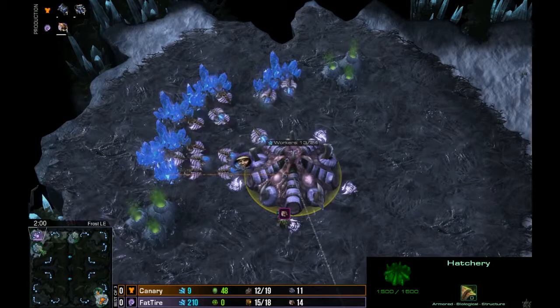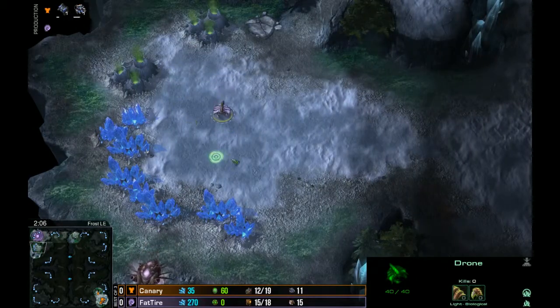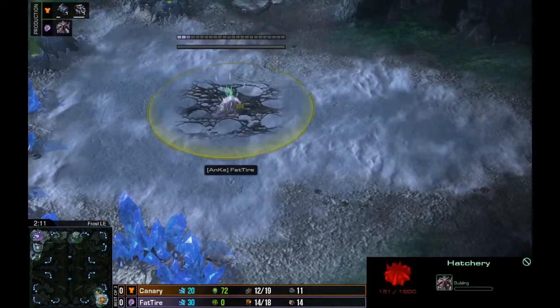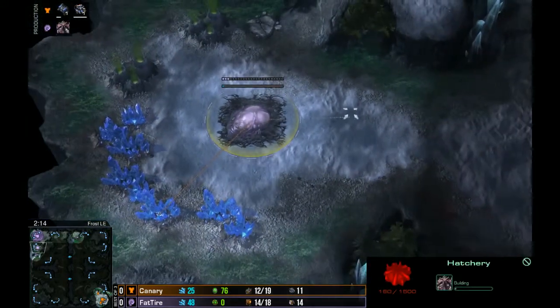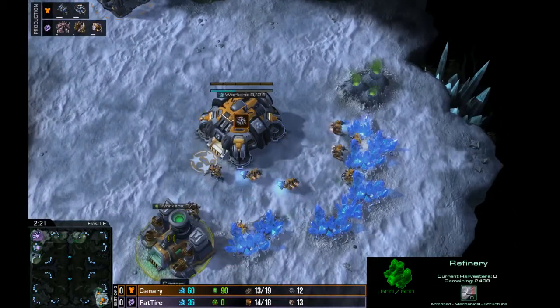I'm actually really interested to see how this plays out, because I think this is a good map — a really good map. I think this is now advantageous for the Zerg player with that very long cross spawn. Drops are not so viable now, or they're just going to take forever.